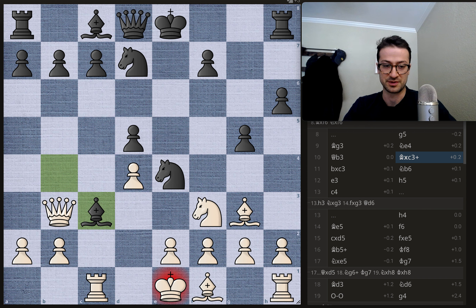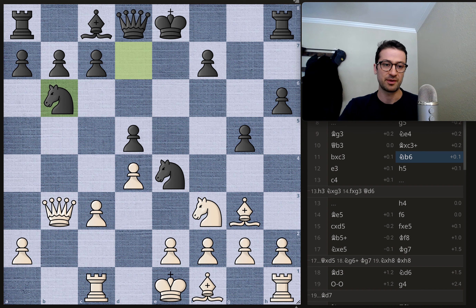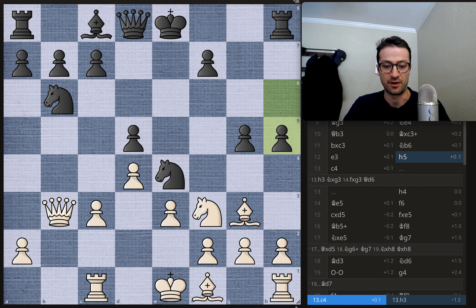Duda puts the queen on b3, developing a piece and forking two other pieces — the pawn on d5 and the undefended bishop on b4. Geary captures on c3, pawn takes on c3. Now we have knight to b6 by Geary — not taking the bishop and messing up white's pawn structure, but putting the knight on a better square. The knight is defending the d5 pawn, ready to come to c4 if needed, and the light squared bishop is opened up as well. We have e3, and now h5 by Geary.